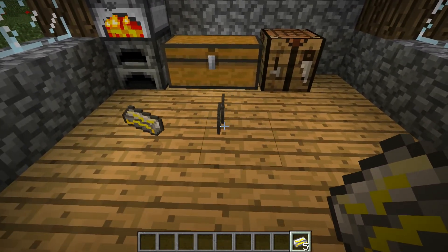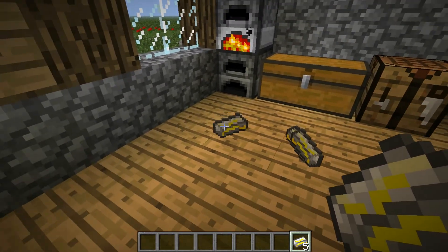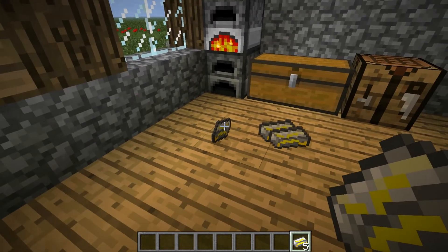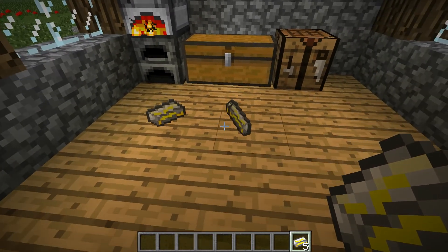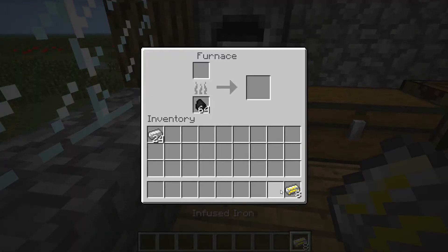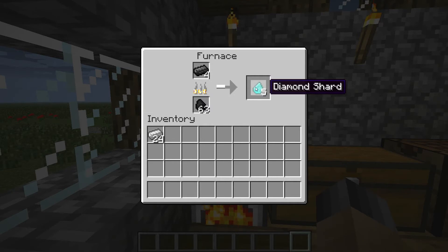These also have 3D textures like this — they stack like that too. Since this version of the mod is updated to 1.4.6, they kind of float and have that 3D kind of model. They also tell you what it is. So you put that in there and as you'll see here, you get a diamond shard — we'll let that cook.